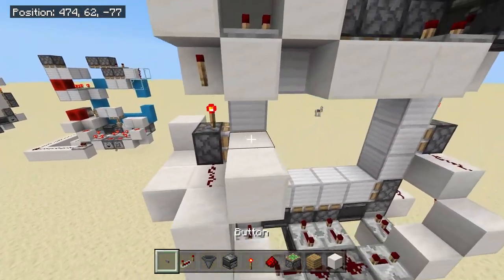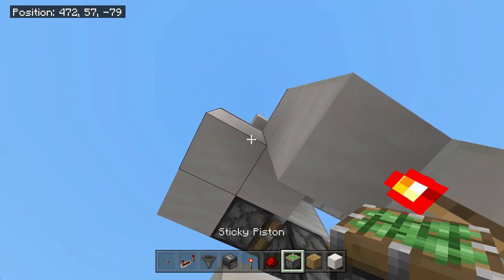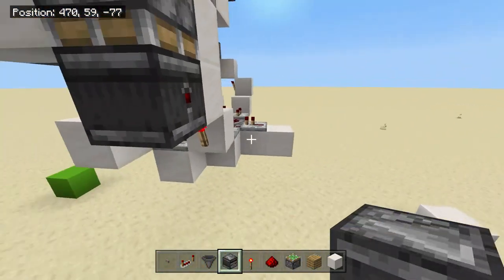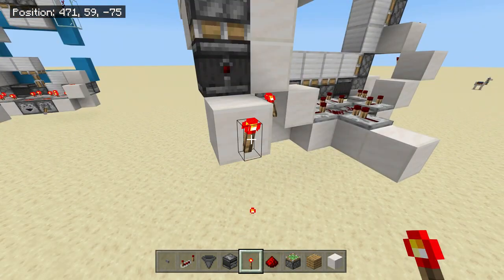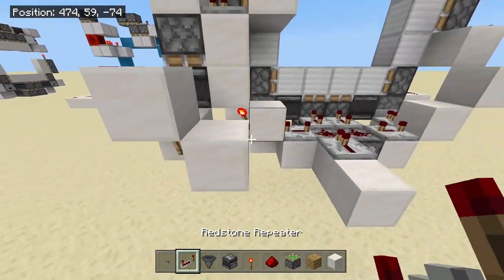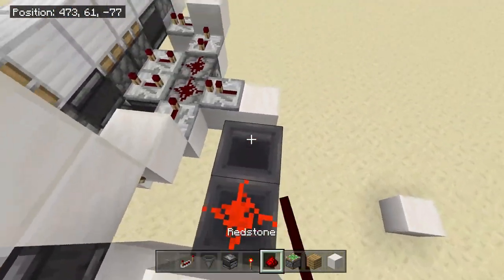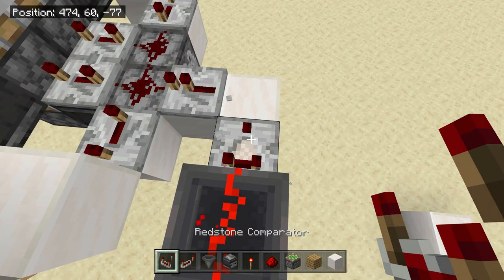Place two blocks here and a block over here. Put a repeater over here and two repeaters over here. Place a sticky piston facing downwards with a block on top of it. Place an observer going off into the distance. Come a block down and a block to the right, destroy that block. Place a redstone torch to the side of it, a block on top of that redstone torch, and a block to the right of it. Place a hopper going into there and then a hopper going into this side like so — they are both connected to each other. Put a piece of redstone dust on top of that.